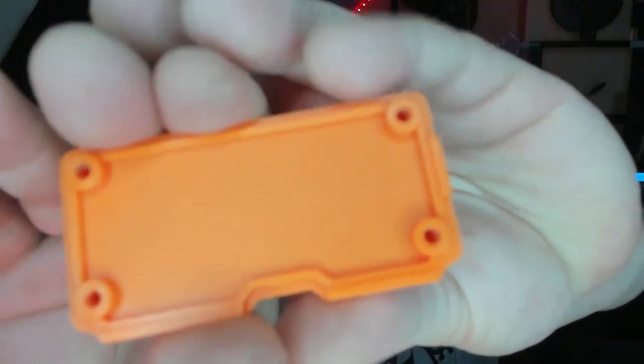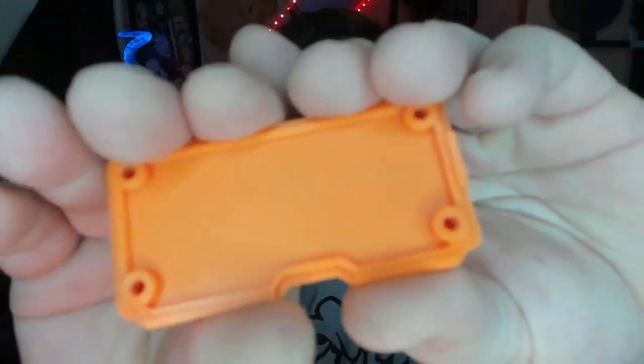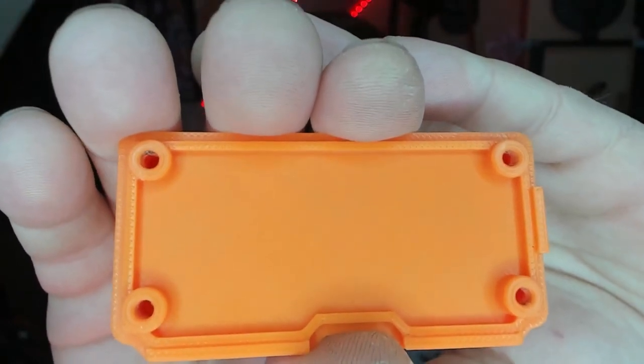I've got my iFixit Mako screwdriver right here — not an LTT screwdriver, unfortunately. Let's see what we got inside. The first thing as the disassembly goes on is the 3D printing — what AWOK is getting out of there is phenomenal, super high quality. Everything looks great, and the logo with the same texture is fantastic. He's not using the same heat set fittings as Coco, but the tolerances for the screws are fantastic — I'm not worried at all about anything falling out. Great job on the case, AWOK.